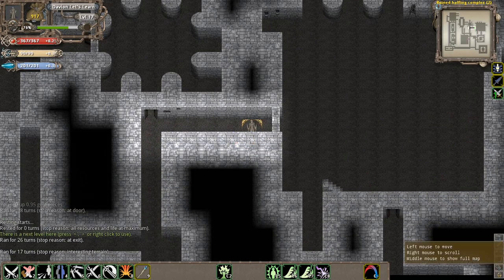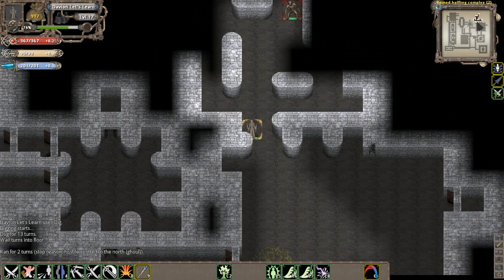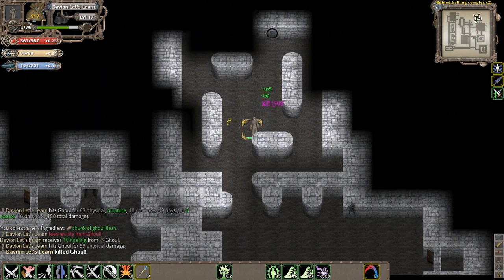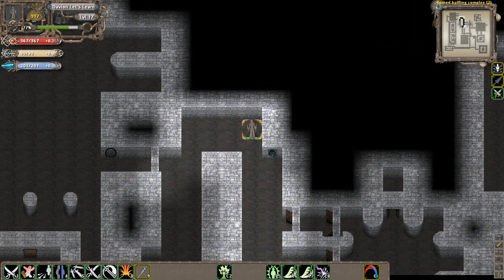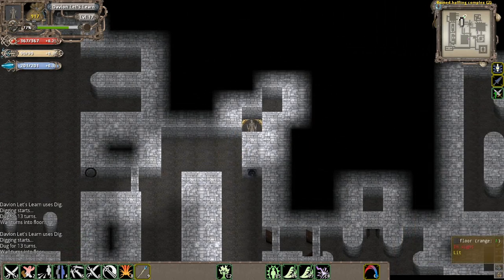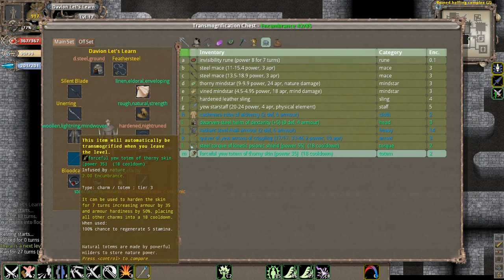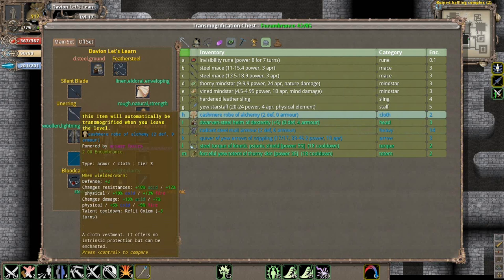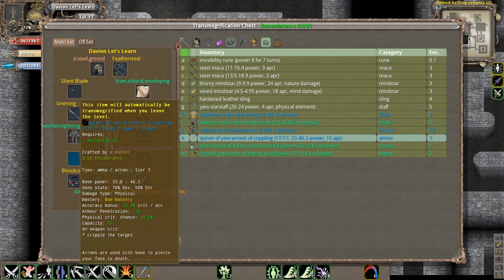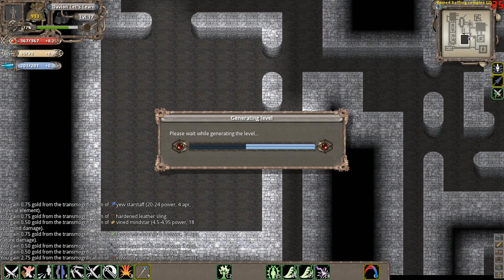That's going to be it for this level unless there's anything to explore up here - which of course there is. You've got to check to make sure you've got everything right. So that's it for instance number two. We picked up some more stuff - I'm going to transmogrify this stuff to the Fortress. Nothing here really interests me, so we'll sell it all at the transmogrification chest.